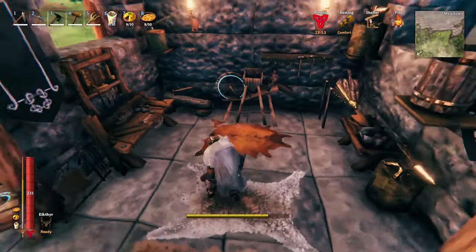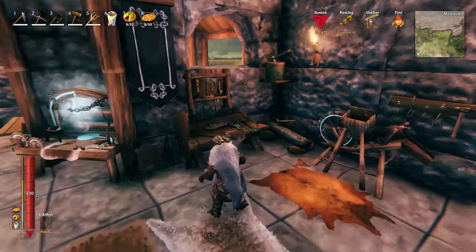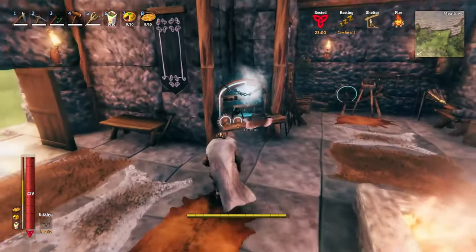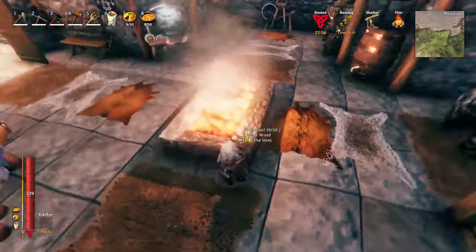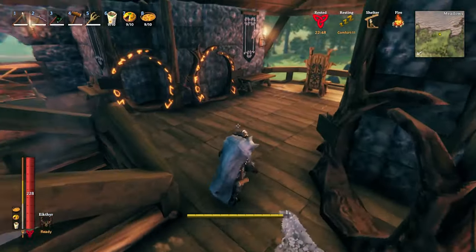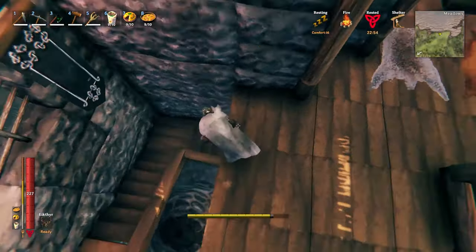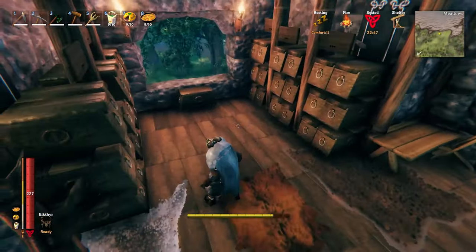First of all we have your crafting station area with workbench, forge, and spinning wheel — all fully upgraded in this small area. Then you've got two fermenters, two forges, a stone cutter, and an artisan table. There are a few comfort pieces and a fire in the middle that pretty much covers the whole house, with the charcoal kiln under the stairs.